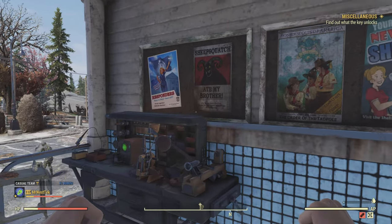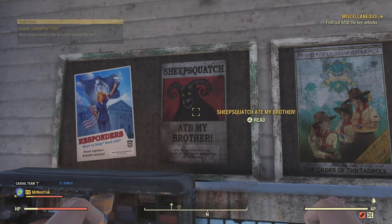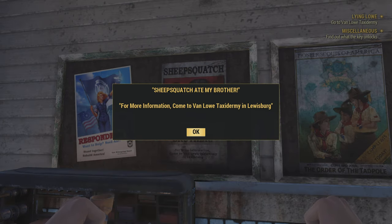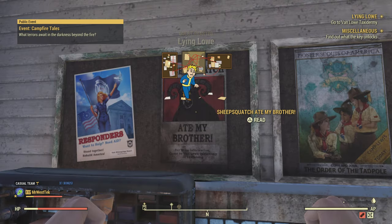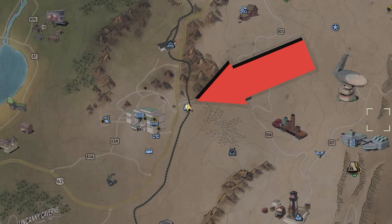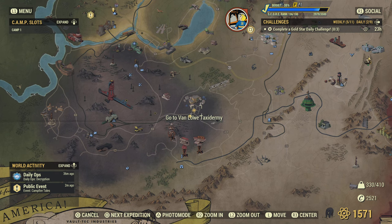To get this started you need to do a sequence of missions, which starts by activating this poster or just interacting with it. It can be found at many train stations, but I would suggest going to White Springs train station, which I'm going to show on the map. You can go up to the exact same poster I just did and it will activate the mission Lying Low, which will bring you over to Lewisburg.